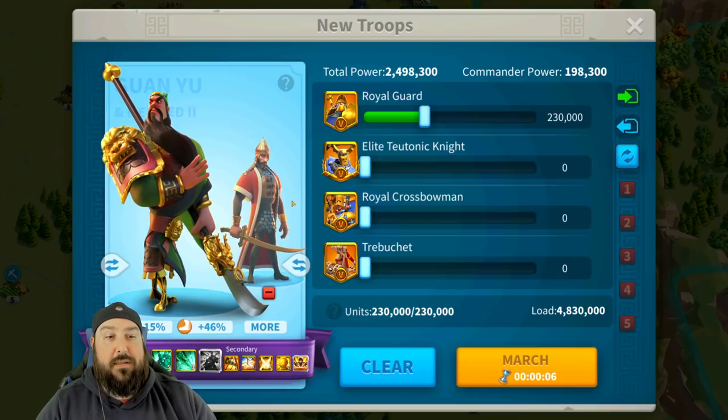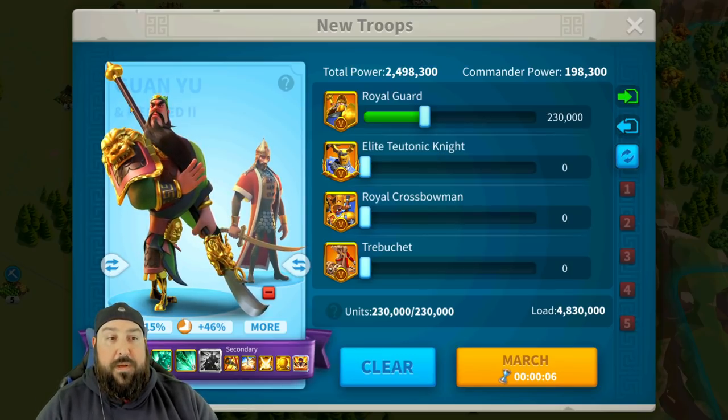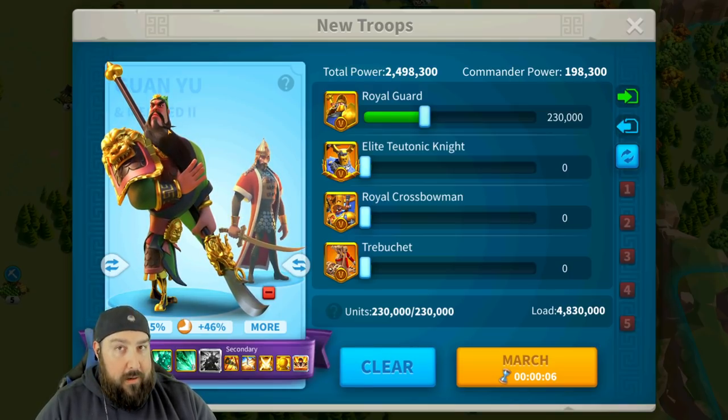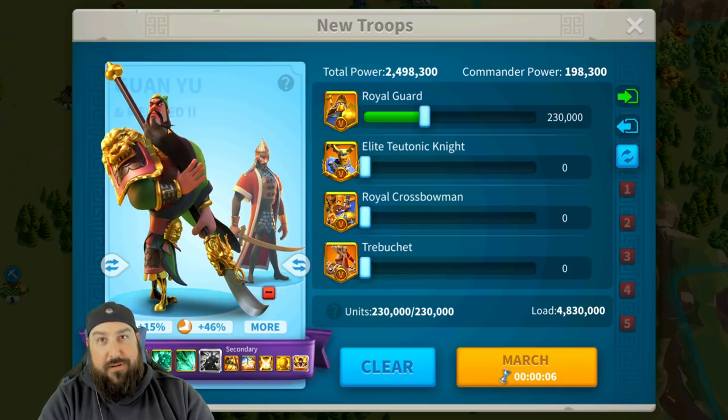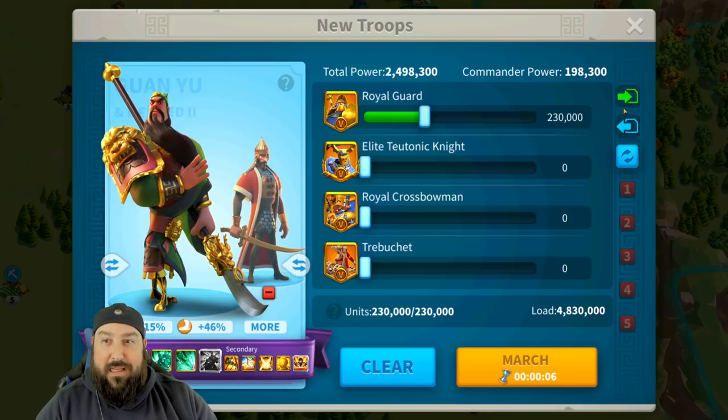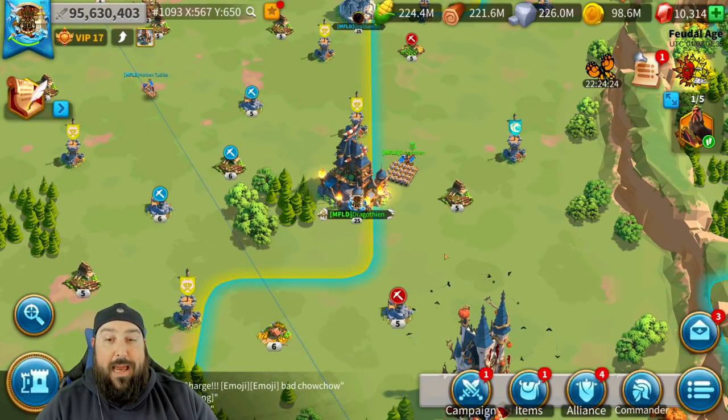As a rallying pair, Guan-Mehmed is going to be devastating — a fireworks display going off on somebody's city. Those red numbers floating up above cities will be 80,000-plus each, ticking two, three, four, five times. This is going to be one of the premier rallying pairs outside of Attila-Takeda. YSG-Mehmed, Genghis-Mehmed, and now Guan-Mehmed for the infantry version — absolutely devastating. It will also work on the open battlefield, and it's a fantastic combo in Sunset Canyon as well.